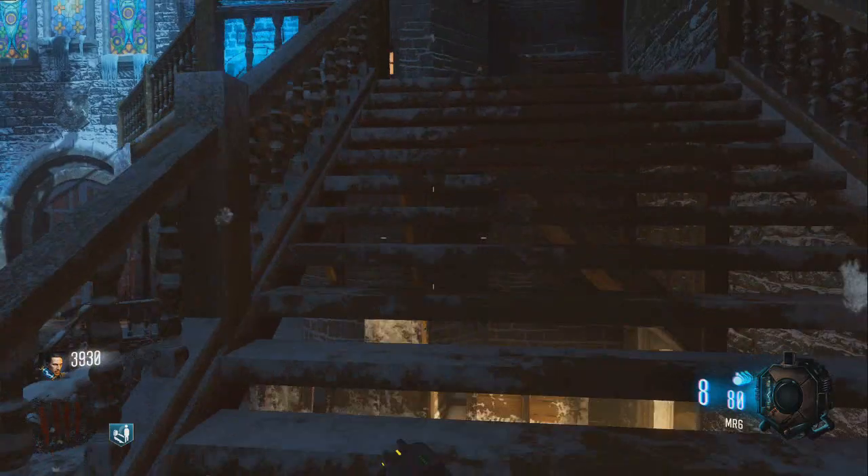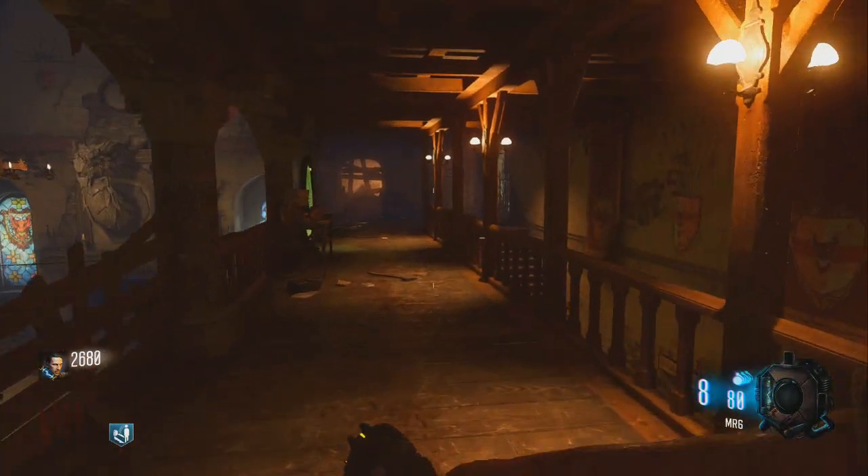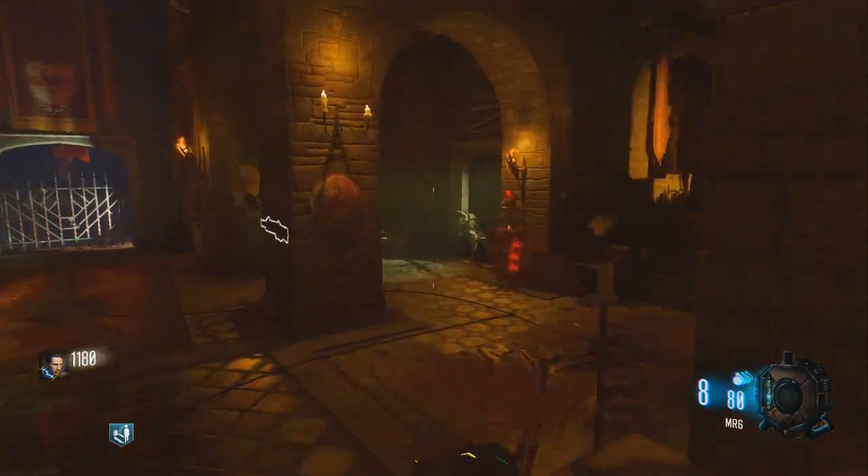Head up these stairs into the cathedral, or into the church. Once again remove the floating debris. Once you're up here, if you go in through the bottom you want to make your way upstairs. And if you go through the top, just stay upstairs and keep to your right.